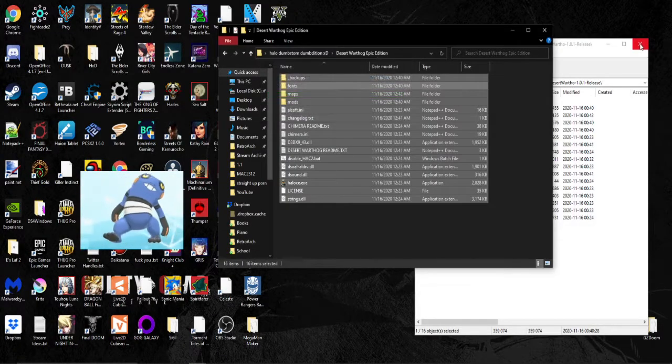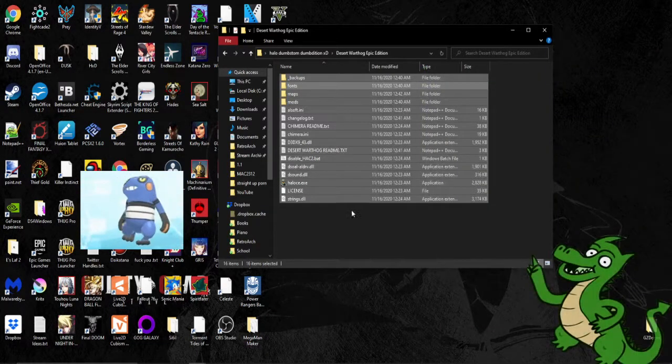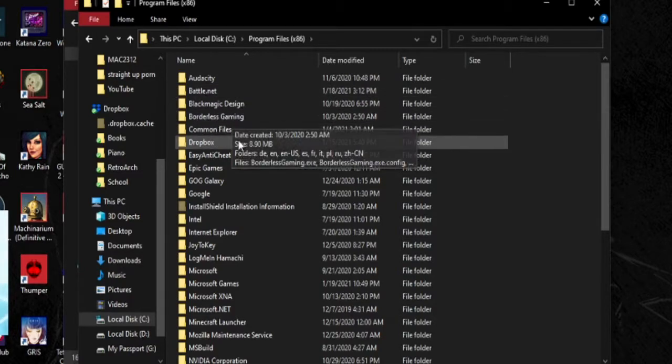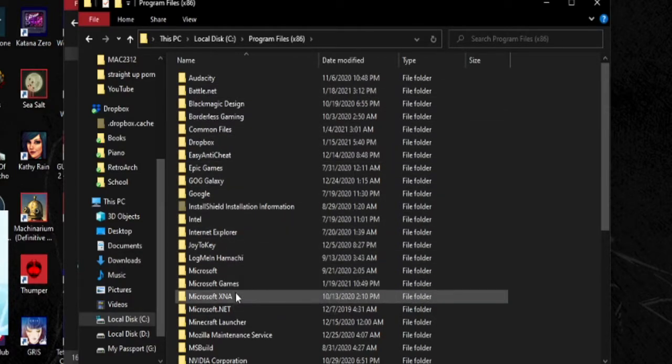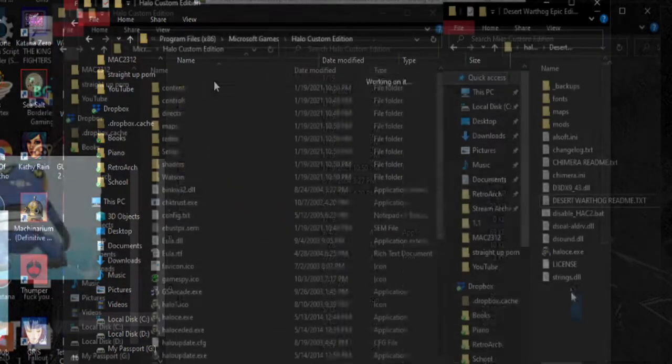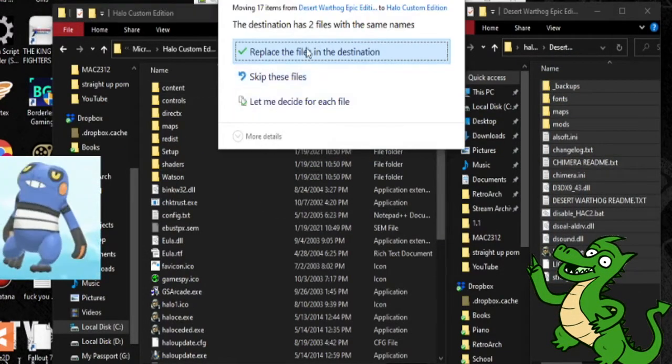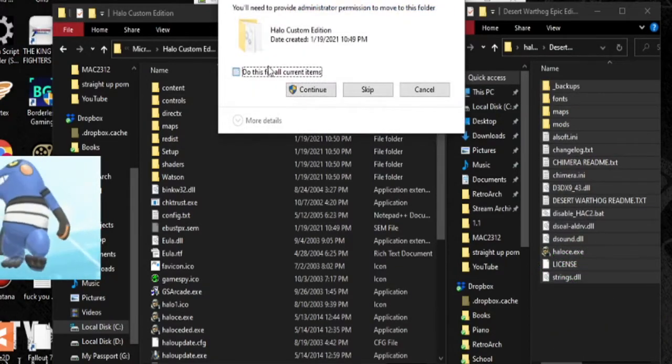Once you have the mod, extract the files and then just drag and drop them into your root Halo folder — usually located in your C drive under Program Files x86, Microsoft Games, Halo Custom Edition. It should ask you to replace files; do it, otherwise it will not work.